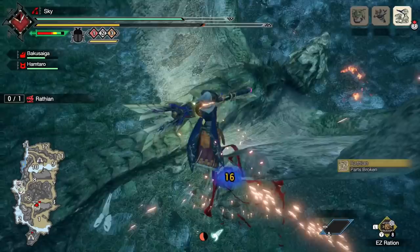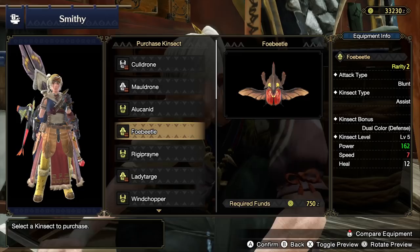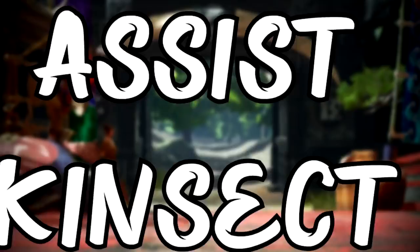I'll go through each kinsect type at a time, so if you're looking for a specific one check the timestamps. Now if you are new to Monster Hunter or to Insect Glaive in general, kinsects are your little insect buddy that you use to gain extracts which buff your abilities. Alongside this, kinsects also do damage to monsters, so in this video we'll be focusing on the kinsect changes particularly for Rise. If you want a guide on how to use kinsects, that'll be in my upcoming full Insect Glaive tutorial for Rise.